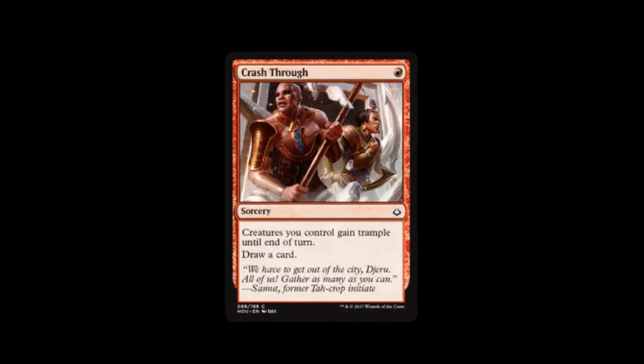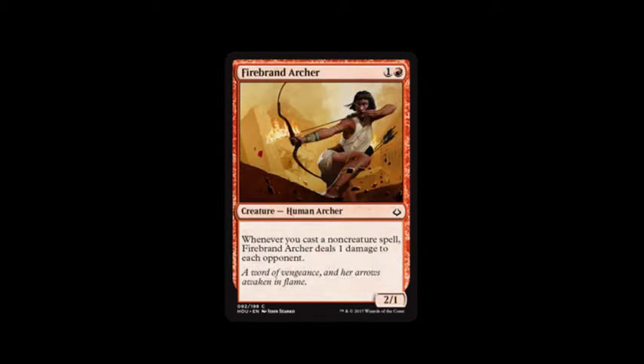Next card is Crash Through. It costs a mountain. Creatures you control gain Trample until end of turn, and you get to draw a card. That's pretty good because, you know, draw a card — what is that normally in? Blue. And Trample is normally in green, isn't it? Though I guess it is in red too.